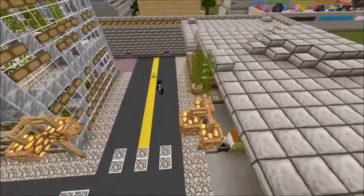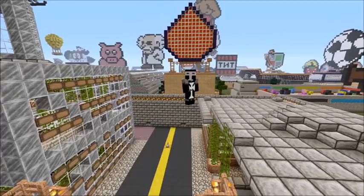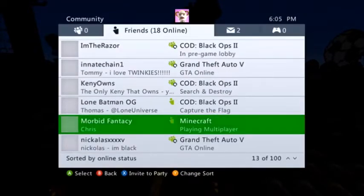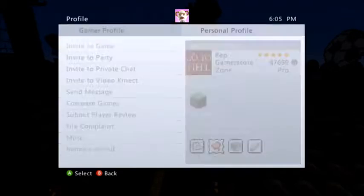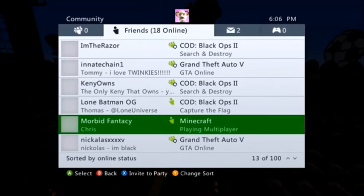If you want to play on this map, you can just message him. He's planning on setting up a download link eventually but is still learning how to do it. Send a message with a note that you saw the video and would like to play in the park — don't just send a random friend request or he'll block you. Mention that you saw it on Super Cereal's channel and that you'd like to come in and check it out.